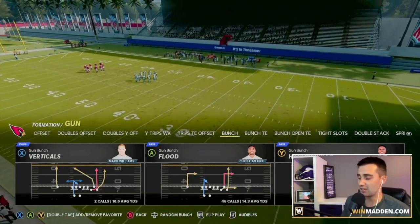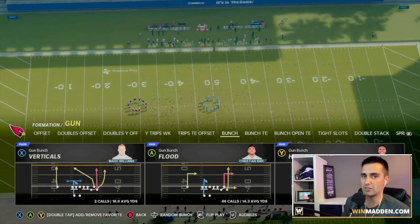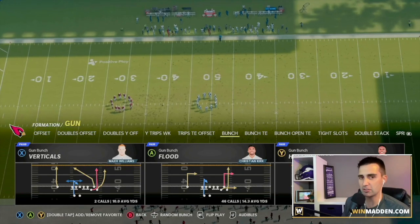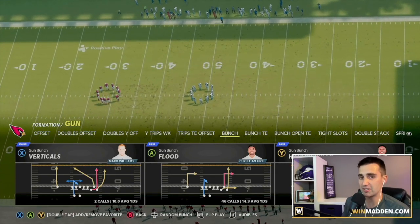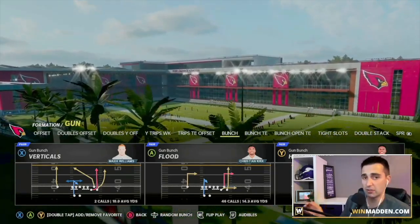Verticals, a number of years ago, was the best play in the game. Again, it is very good this year, but for a completely different reason. It is going to absolutely torch cover three for a one-play touchdown, same with cover two, and it will beat man as well.